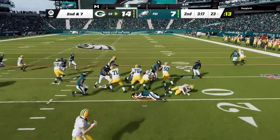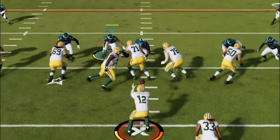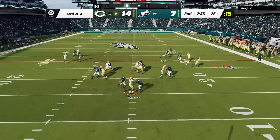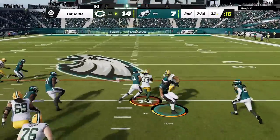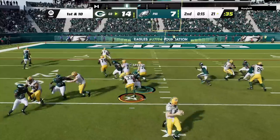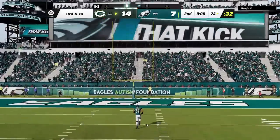Back on defense, all my opponent does is run the ball, and he is very good at it — his stiff arm is knocking dudes out like Tyson in these tackle battles. He only really passes when I get him into a third and long, which I do multiple times on this drive, only to see Aaron Rodgers work his magic and go right down the field. My run defense does step up though, and we hold him to a field goal before halftime to go down 17-7.